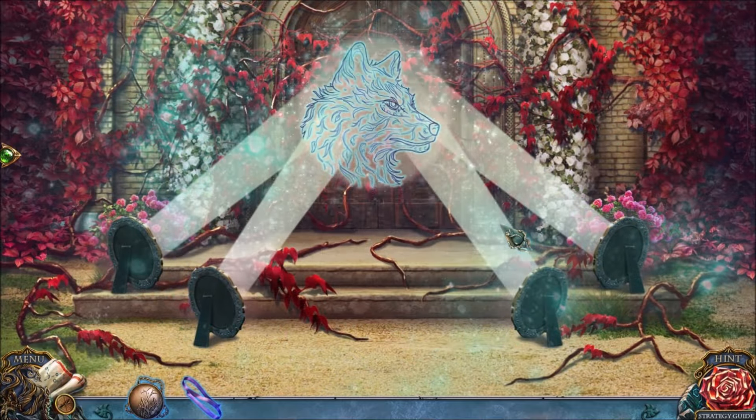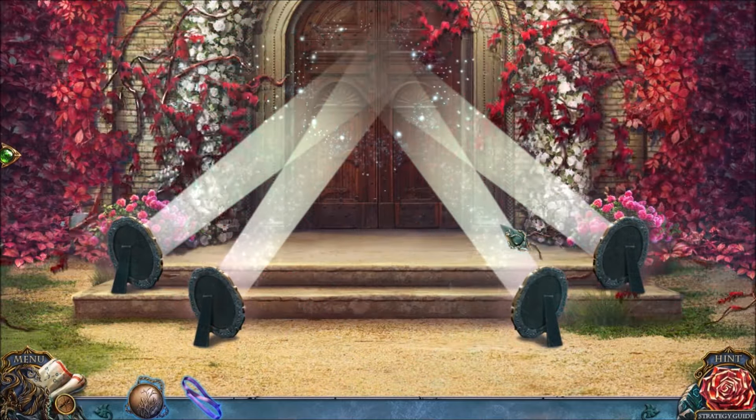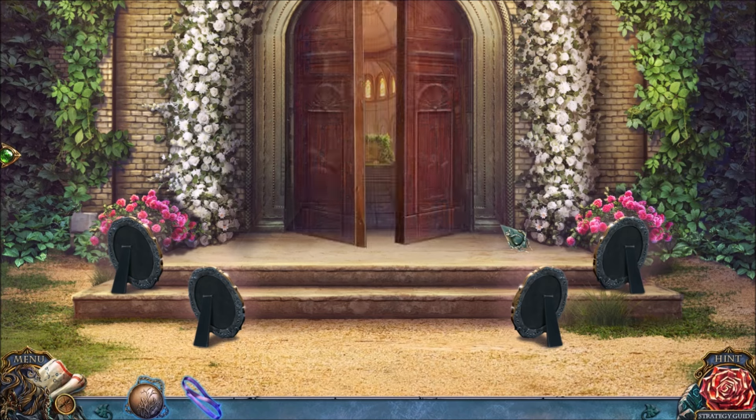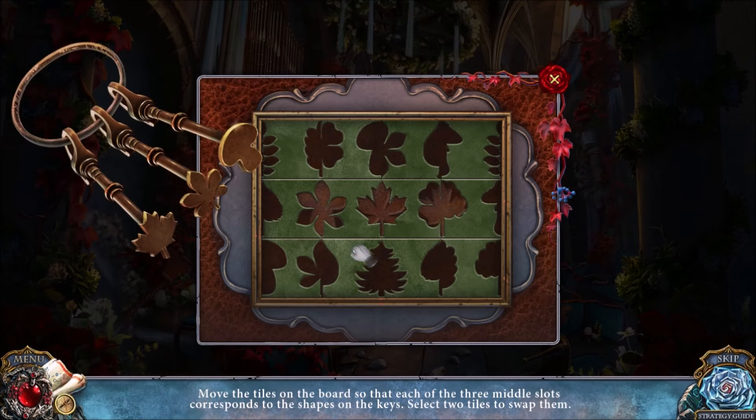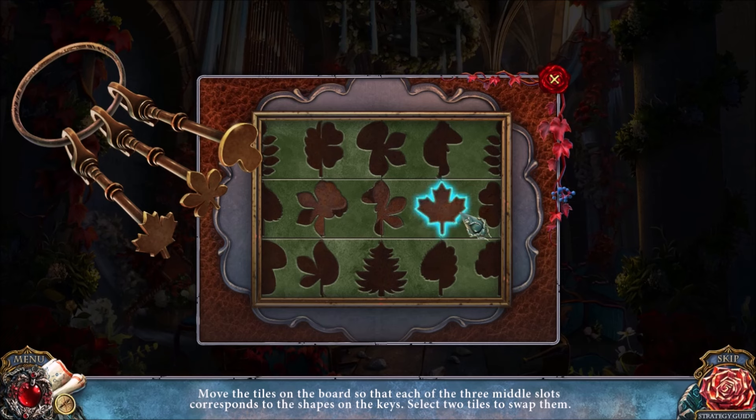Casual mode was easier because you didn't have to rotate any of the pieces — they were already mostly in place for you. With this puzzle, you need to move pieces around so the middle row is in place. We're going to move this piece right once and this piece right once. Now it's completely finished — we've got the maple leaf.